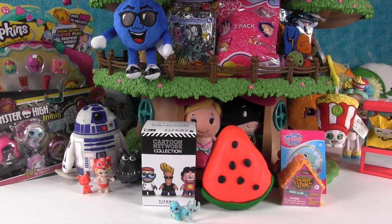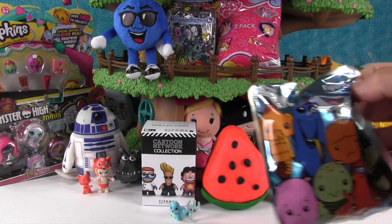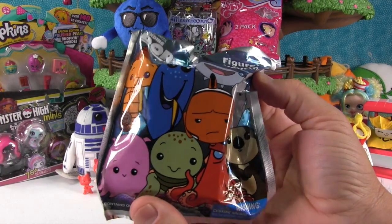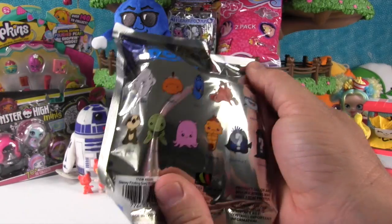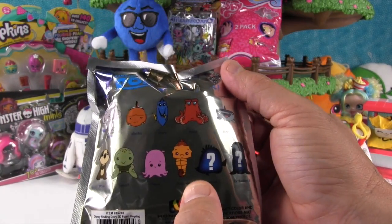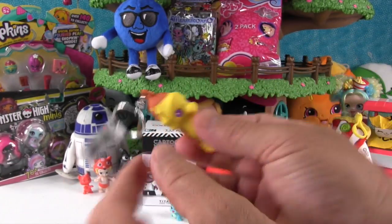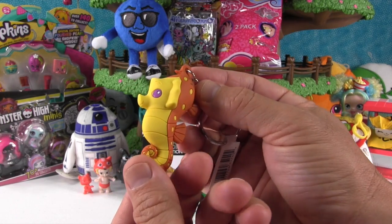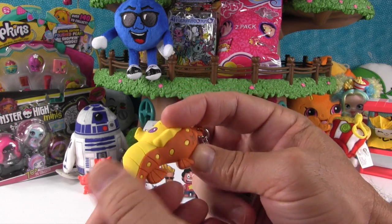Paul opens up the Finding Dory figural key ring. He would like to get Sheldon or Exclusive A - he wants the sea otter. He got Sheldon! It's little Sheldon, and these are so cool because of how detailed they are - all that etching. He'd like a real seahorse if they had an aquarium.